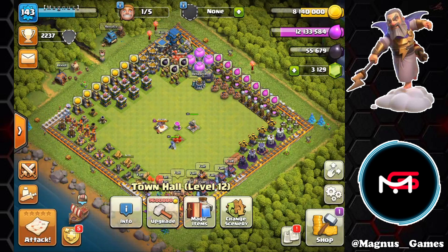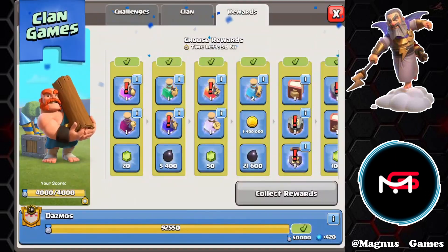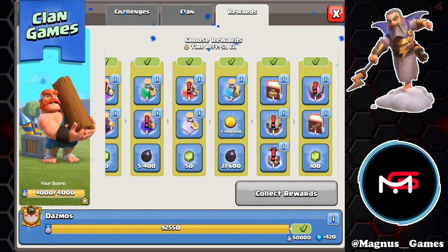Next we're going to go over to our clan game rewards. Since we maxed out our points, we're going to be able to collect all the tiers plus one. Going in first, we're going to go for a book of fighting, a book of spells, and the builder potions.